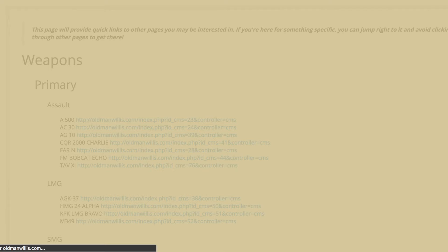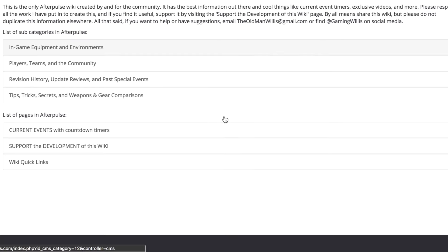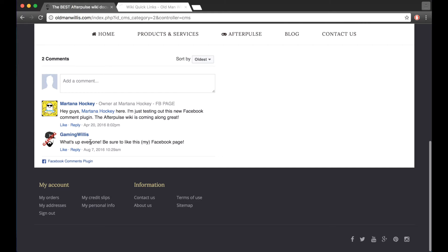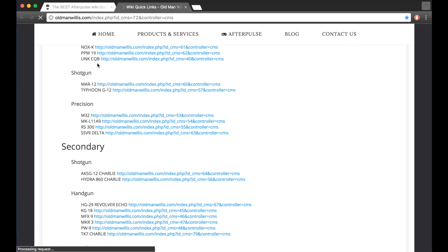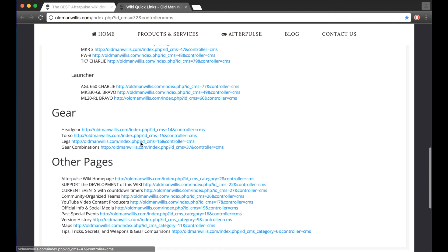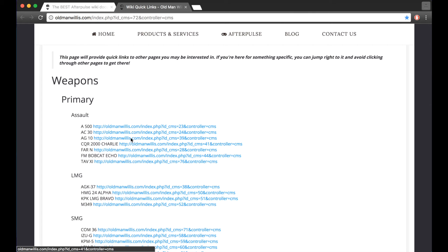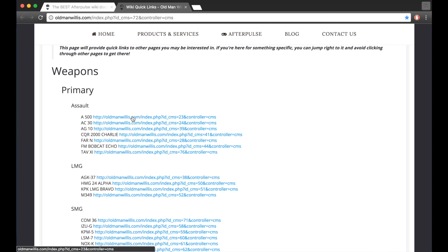If you go to my website — link will be in the description as always — this is the wiki home page. It's pretty bland, as basic as it gets, but these are groupings and pages. The wiki quick links page will give you all of the weapons in the game sorted by primary, secondary, and type — like shotgun, handgun, launcher. Then we got gear pages and all the other pages, so it's kind of like a site map telling you where everything is so you can go right to the page you want.